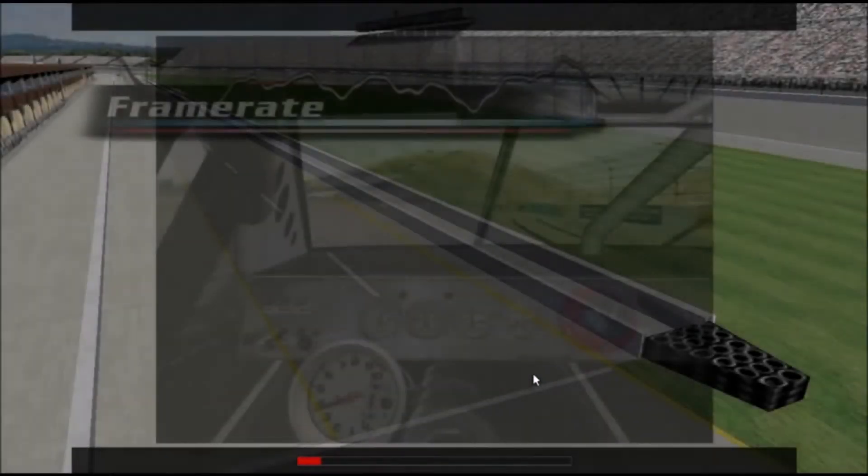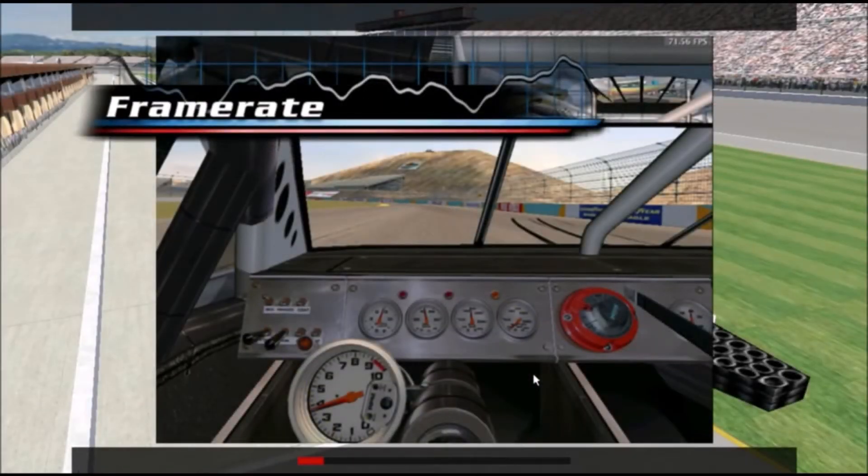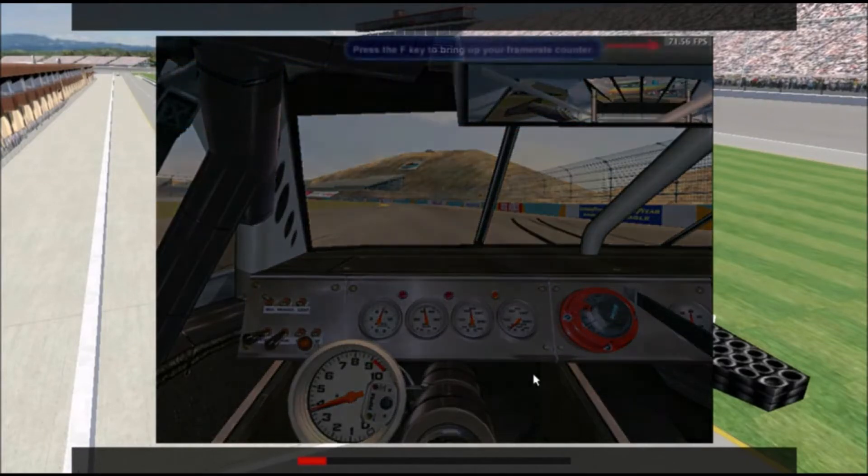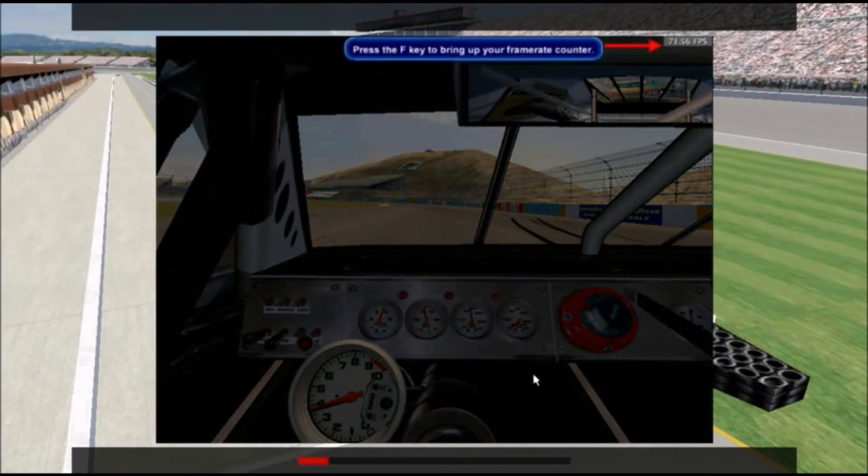Before we get down to business, we've got to talk about frame rate. Frame rate is a measure of how many times per second your screen gets redrawn in order to keep pace with the action. To find your frame rate, just press the F key while you're driving. Your frame rate will be shown in the upper right corner of the screen. Ideally, you'll want this value to stay above 30 at all times. When your frame rate dips below 20, the game will start to become choppy, and your controller movements will become delayed, making it much easier to lose control of the car.